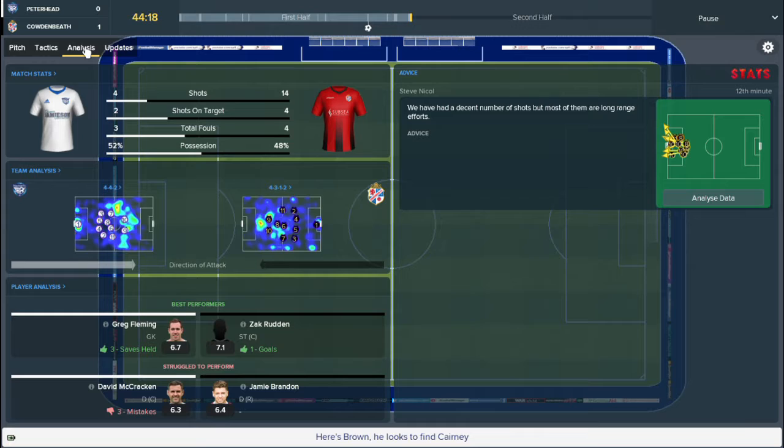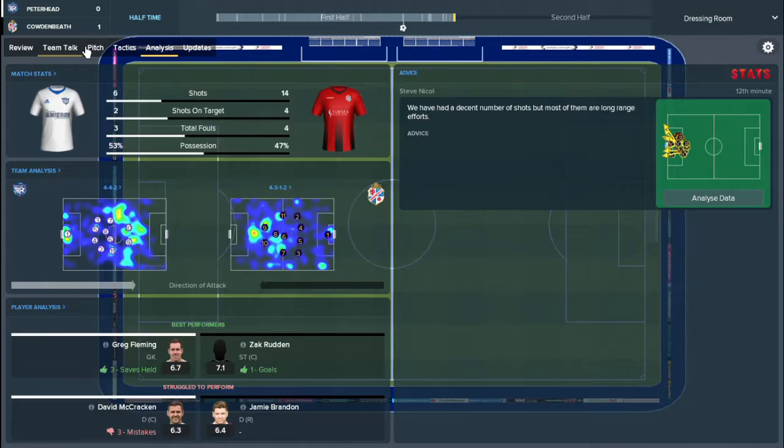The only player other teams want is Jamie Barones — St. Johnston want him, and we do have St. Johnston in the Scottish Cup, so they've probably scouted him and realized he's got decent potential. Tommy Wright, the St. Johnston manager, has come out and said he's not looking to sign anyone, but you never know.